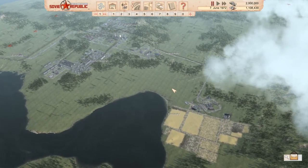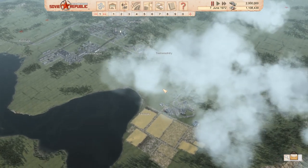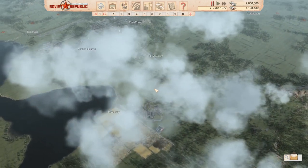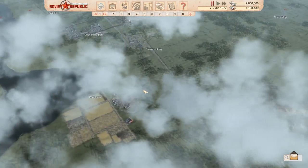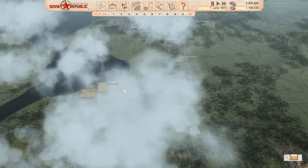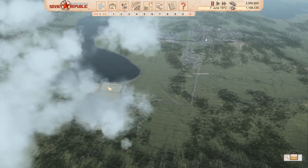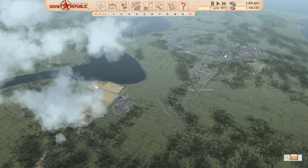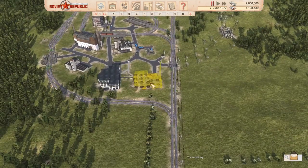Hello and welcome back to another episode of our Workers and Resources Soviet Republic Let's Play. This session is going to be a good one — we're finally going to fix our train problems, and then focus on completing our fabric factory at Train RecSki. I'm going to do the train fix with a quick edit, but I wanted to show you guys the before and after.